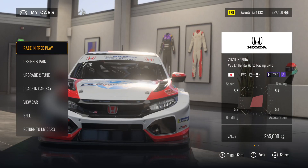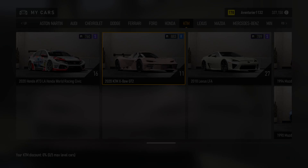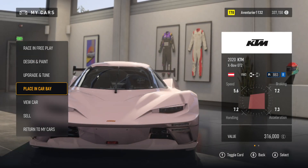My Cars. Aventurier 1132. Credits 3. Design and Paint. 2 of 7. Car Column: KTM, 8 of 16. Car Column. Changing Car. Loading. Design, Upgrade, Placing, View Car. 5 of 7.